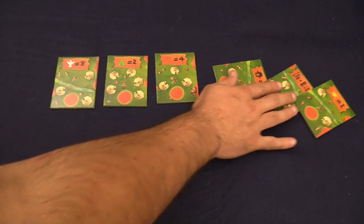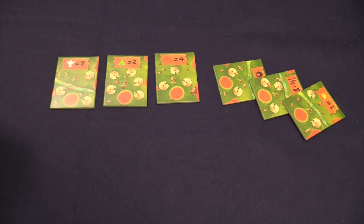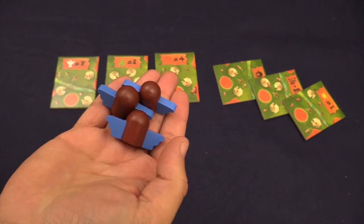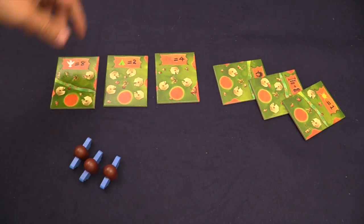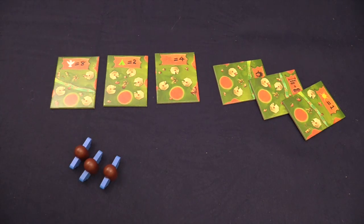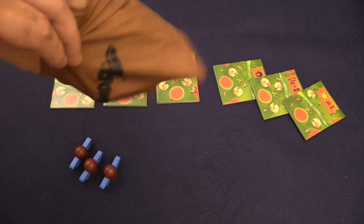Each player will get either the crests — they get three of those — or they would get the wings. And everyone wants the wings because they're awesome. Each player has their own set, and then there is the bag which has pieces of the totem poles in it.